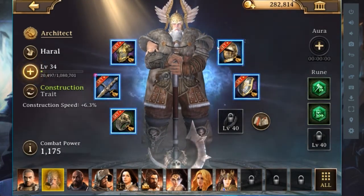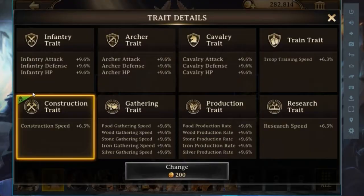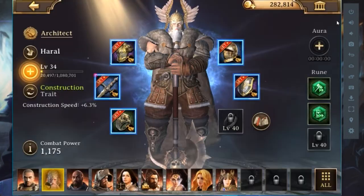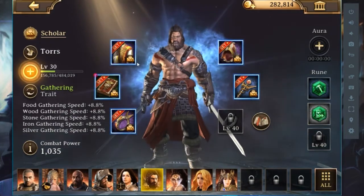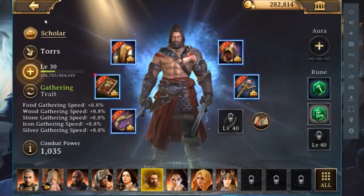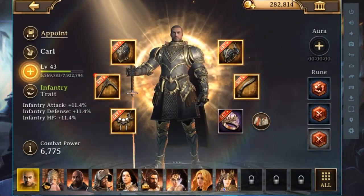This hero gives me a lot of construction speed from all the items together, and from the buff itself this hero gives me construction speed 6% extra. This other guy gives me research speed — he looks amazing. The third hero type is a fighter one, and this hero card is for attacking.